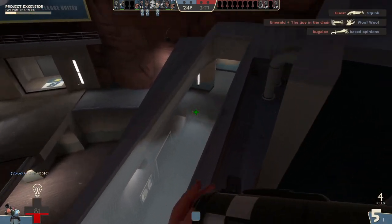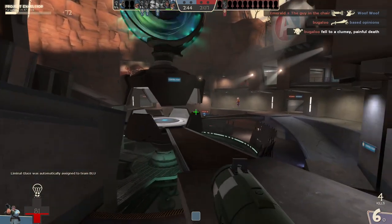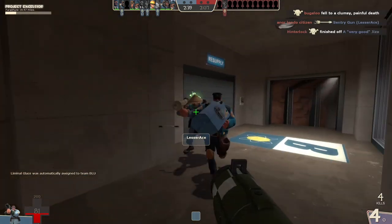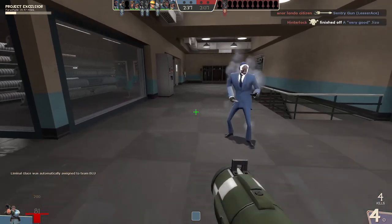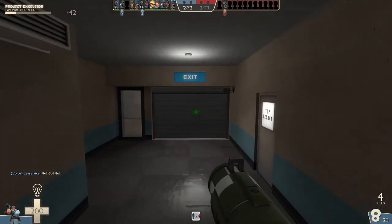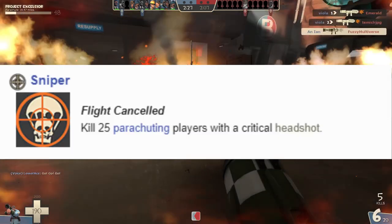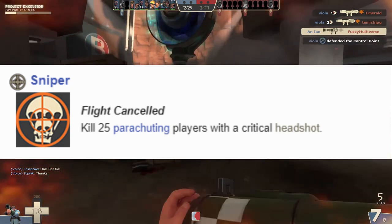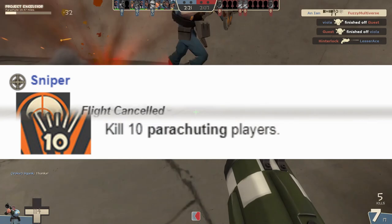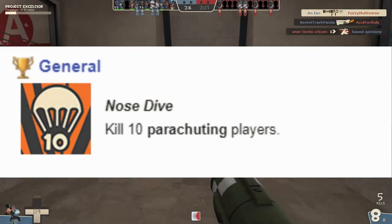You used to be able to deploy and undeploy this weapon freely while midair. However, pro players were able to become impossible to hit with projectile weapons when they did this, so they had to nerf it. Because of this nerf, as well as the low move speed you have while parachuting, you become a sitting duck for enemy snipers and other forms of hitscan. A problem only compounded by the Flight Cancel achievement, where players are rewarded for killing 25 parachuting players via headshot, as well as the Nosedive achievement, where players are rewarded for killing players using this weapon in general, regardless of class or weapon.